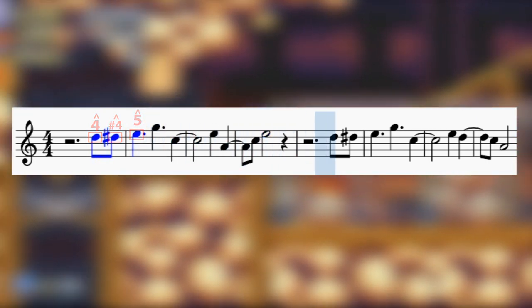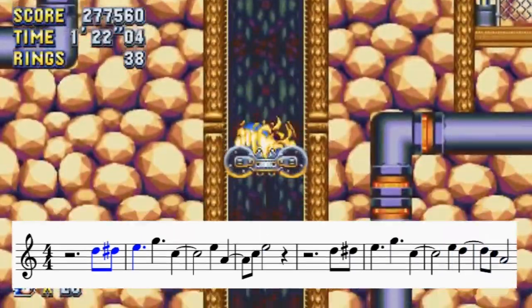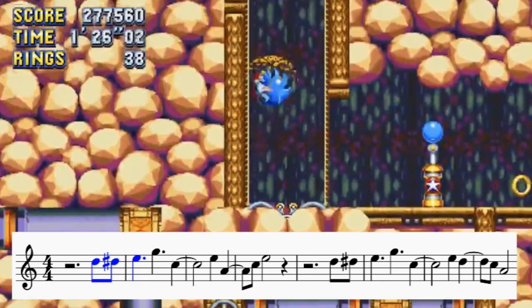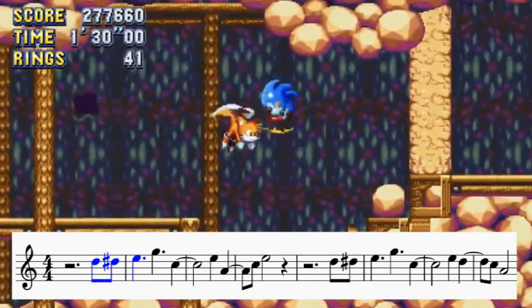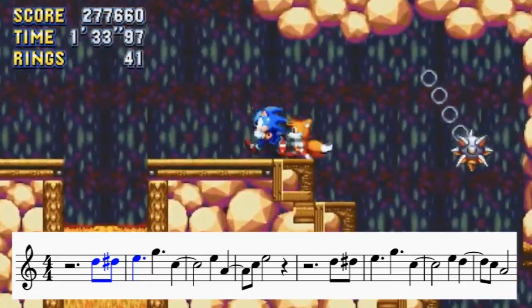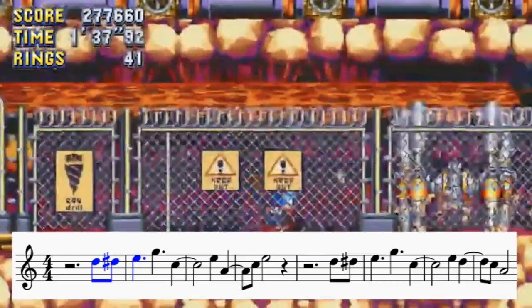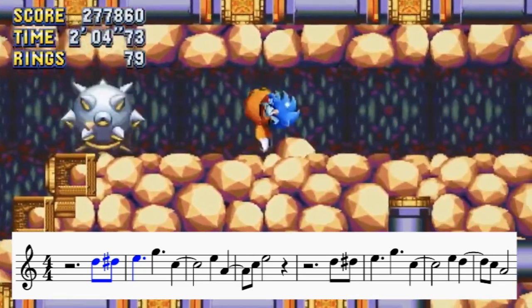I like this decision to cram all the motion into a smaller stretch of tonal space. Plus, using an accidental right in the opening phrase is bold, and I encourage it. Since accidentals stray outside of the standard chord tones of the key, it might have made sense to lay down the foundation first and then introduce accidentals that wander outside the core framework — but not in Lava Reef, where we get an accidental note right out of the gate.